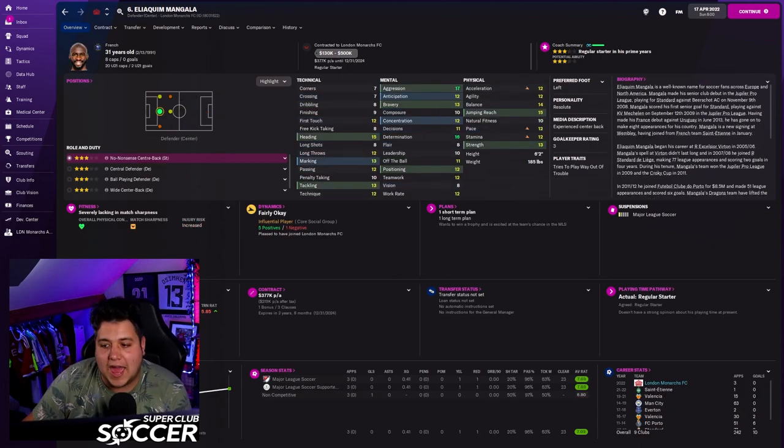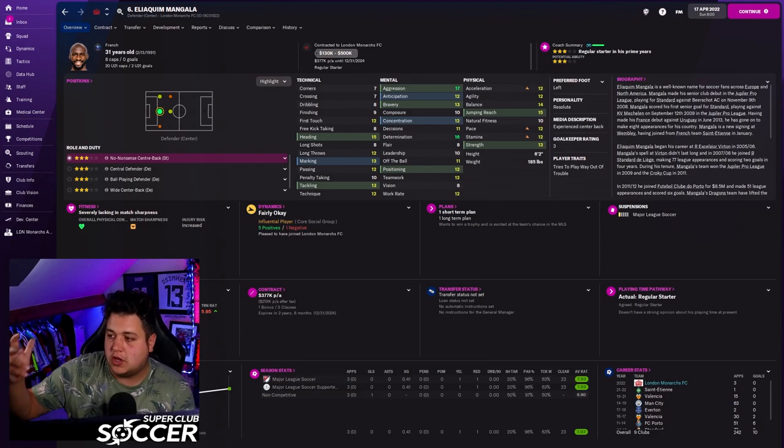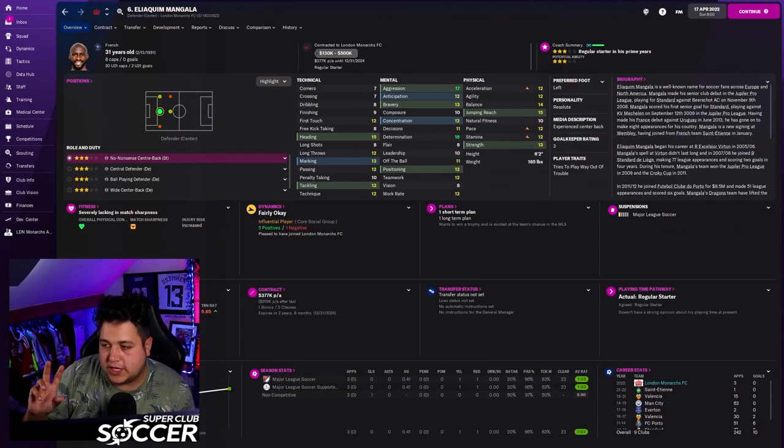Let me take you through a couple more players. Mangala — ex-Manchester City, ex-Premier League winner. Six foot two, strong, good aggression, good determination, physically good, not so technically strong, but for this league I think he'll be absolutely fine. We're only paying him $377,000 a year, so he doesn't hit the salary cap too hard. A very good center back.